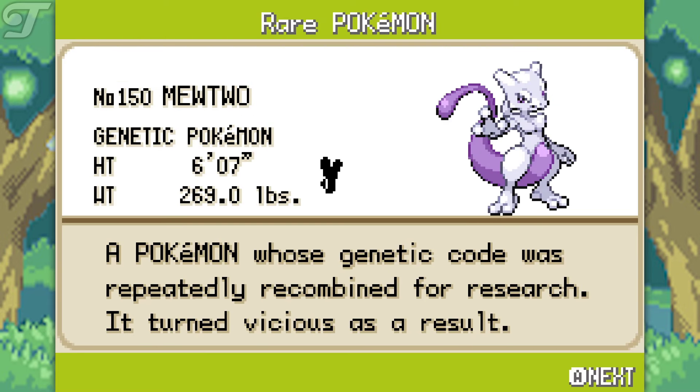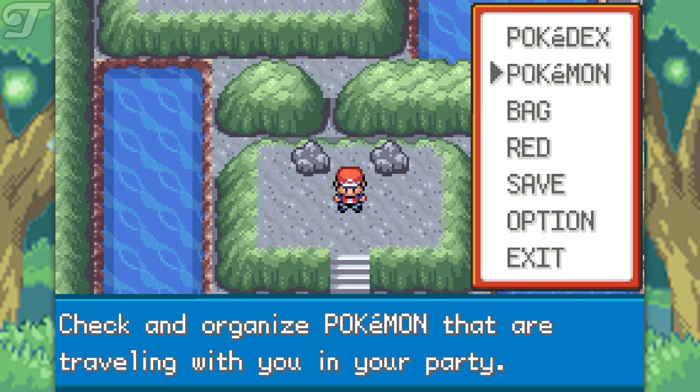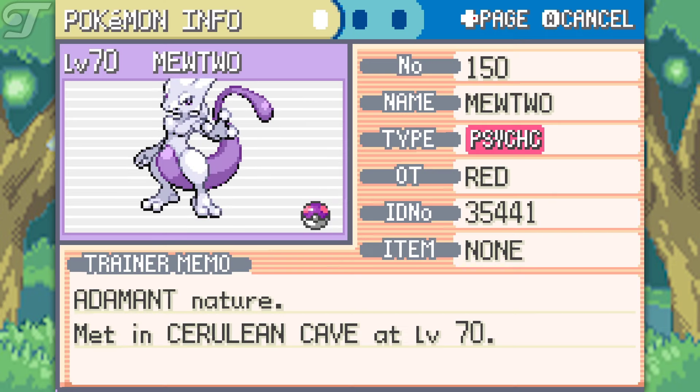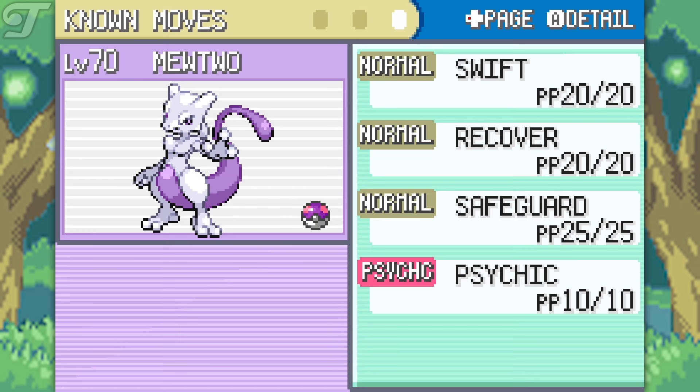There it is — Mewtwo, the Genetic Pokemon, a Pokemon whose genetic code was repeatedly combined for research. It is a very interesting Pokemon. Let's go over to our party and check it out. There it is: Mewtwo, Psychic type, this one is Adamant in nature, caught at Cerulean Cave at level 70, and the attacks it came with were Swift, Recover, Safeguard, and Psychic.